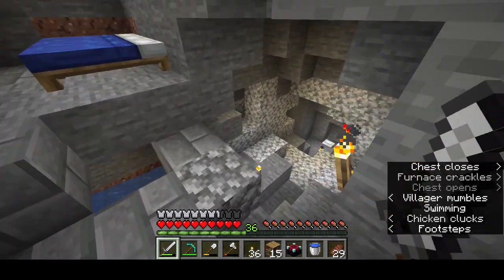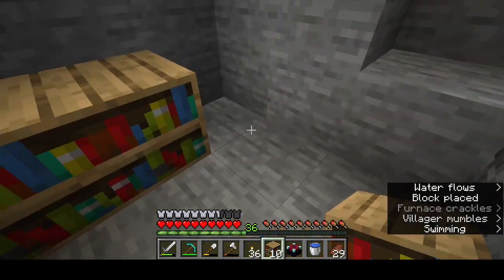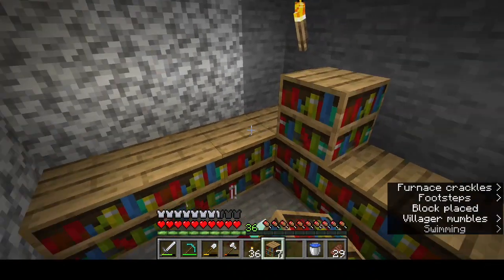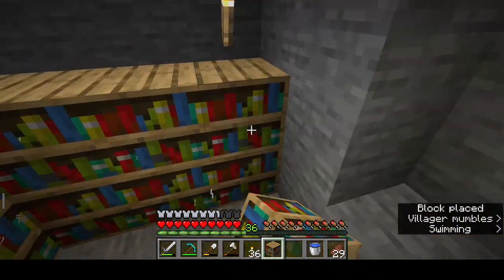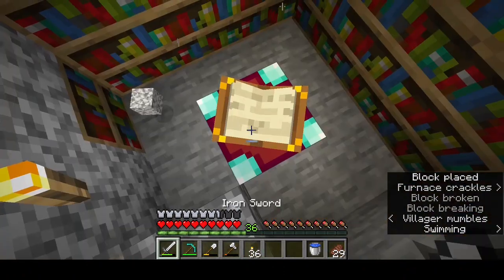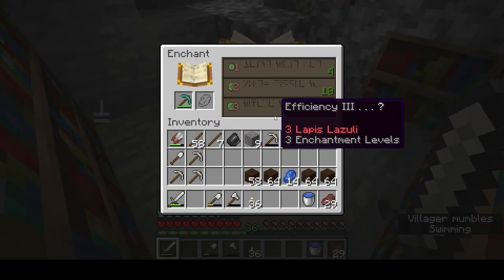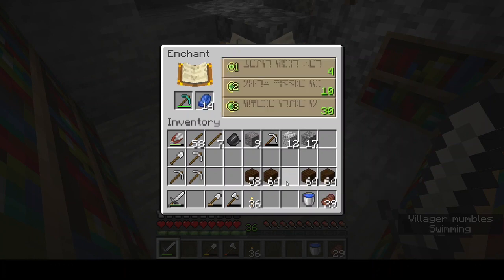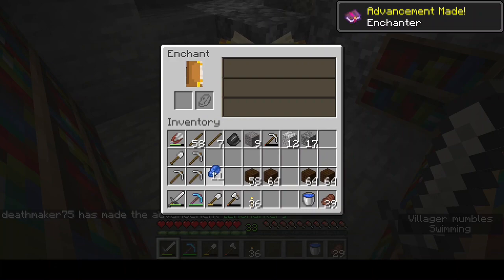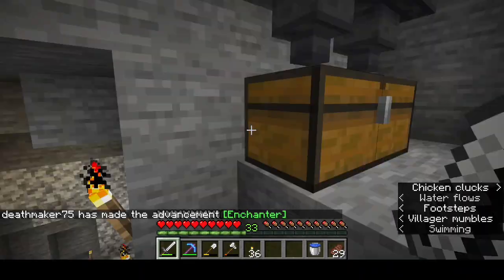Let's grab some lapis - I mainly want to go for Fortune. We'll set these bookshelves up to give us that level 30. It's gonna give us Efficiency 3 - do I want to do that and take the risk? Yeah we're gonna do it. Ah, just Efficiency 3 - that's a rip. That is a rip right there.